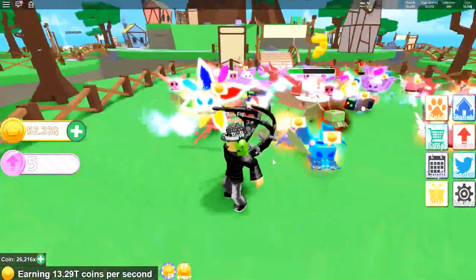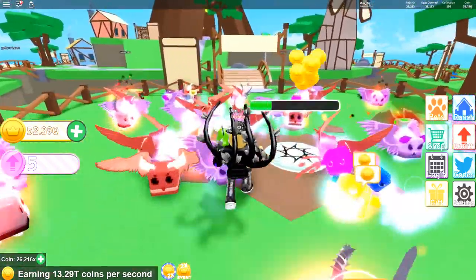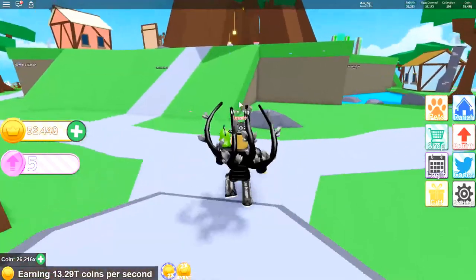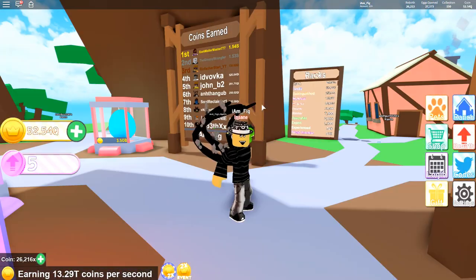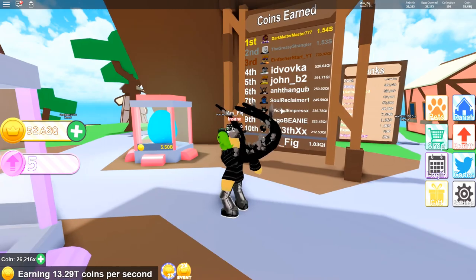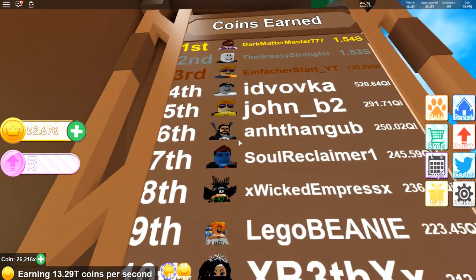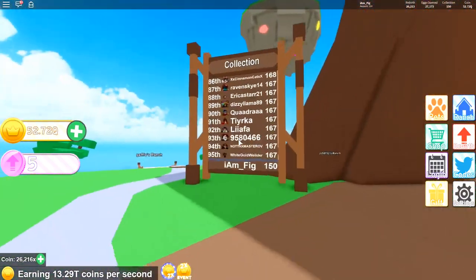Here we are now in Pet Ranch — here is my ranch with all these awesome pets. If you guys haven't checked out my last video, I now have the new mythic Prisma that I added to the collection. Go ahead and check that video out if you haven't seen it yet. So let's see what they added into the game. The leaderboards look a little different now — they added some color to it and you can actually see the person's avatar in the actual leaderboard now, which is pretty cool.